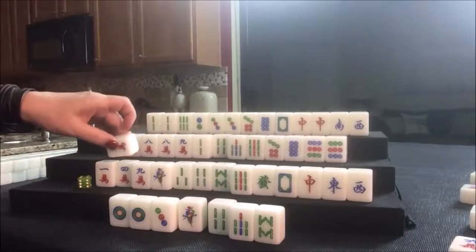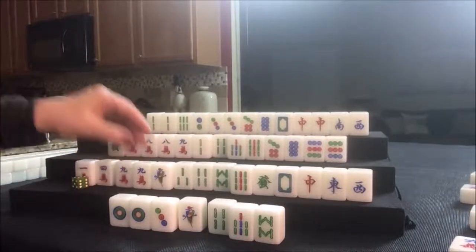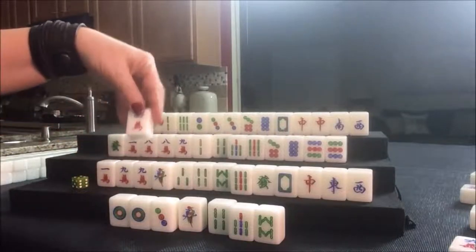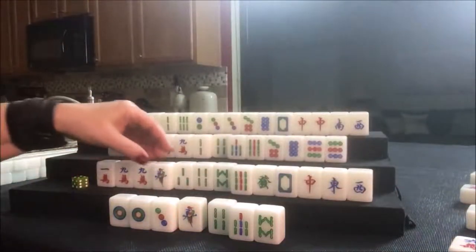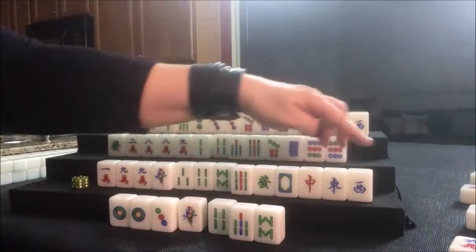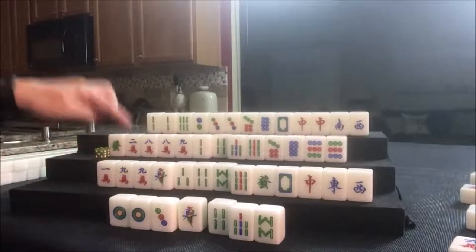Nine crack — we got a pair! You've got to have a pair in one of those tiles. We need to get a one dot and a nine dot — that's where the weakness is at the moment. One dot, nine dot, north and south. Four crack was discarded; let's draw.